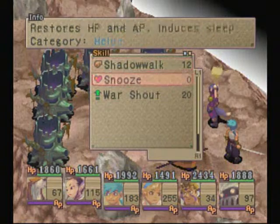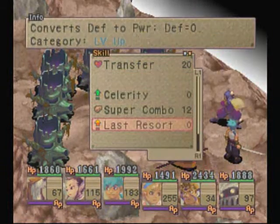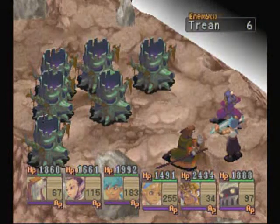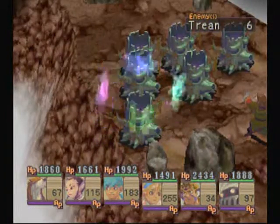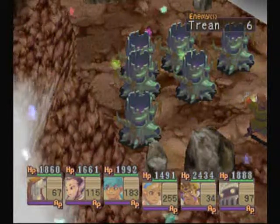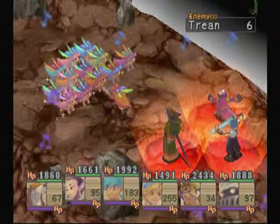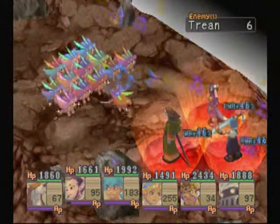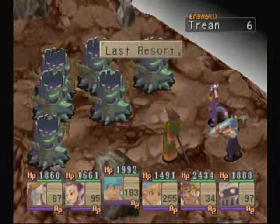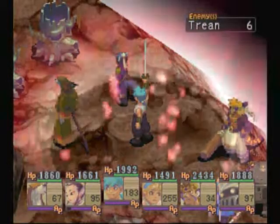The most important abilities for killing a treant are War Shout and Last Resort. You want Last Resort on Ryu. It doesn't necessarily matter who you have War Shout and Shadow Walk on. I like to use Ursula because she's got plenty of AP to cast both. This is actually the most successful setup I have found to kill a treant in the least amount of turns.